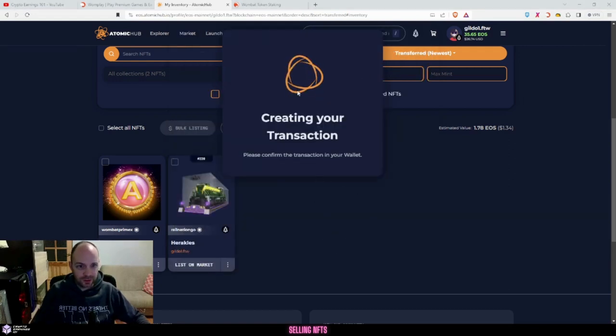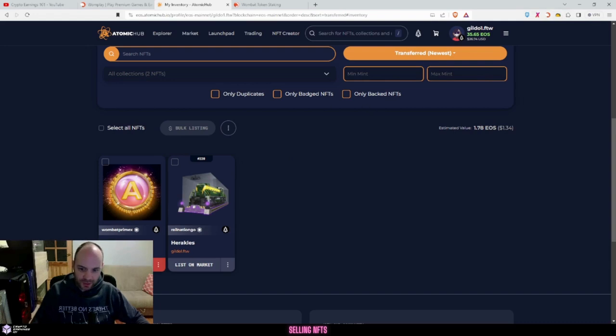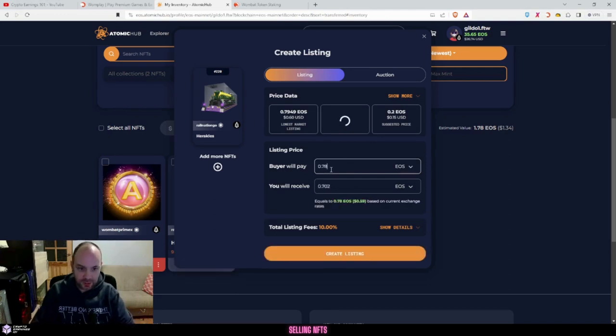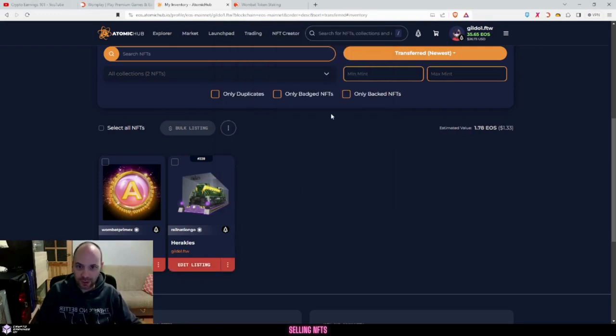Click on create, and in the browser you have your Wombat extension up here. All you have to do is accept and confirm the transaction and it will be listed. This other NFT I've received - the lowest market price is 60 cents but suggested is 15, so I'm going to put 0.78. If it doesn't sell I'll just keep dropping it until someone buys it. At the end of the day it's all free earning.